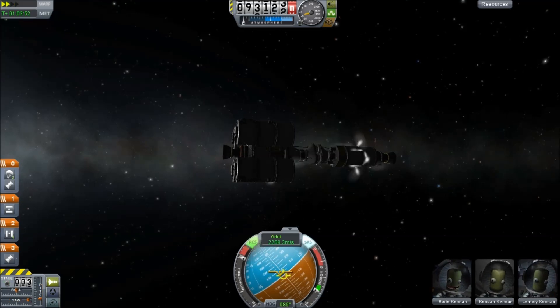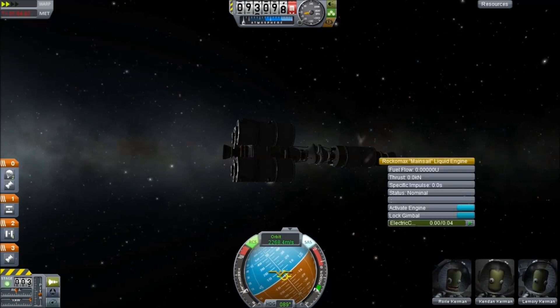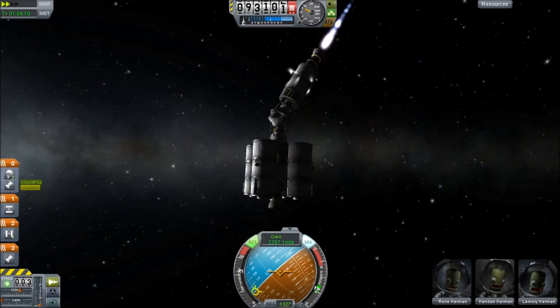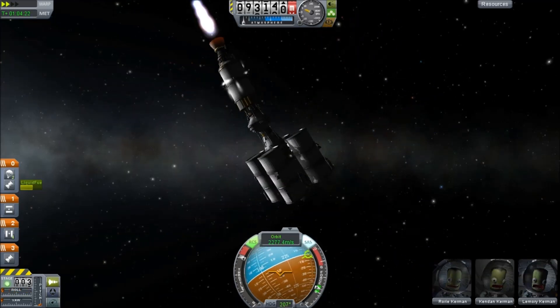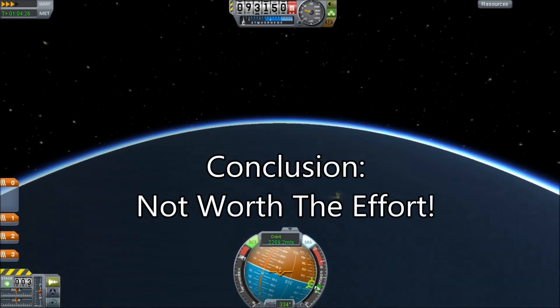I think it would be nice in future versions to have — not so much a docking port, but a spacecraft coupler that is orientation dependent. If anyone has ever tried to drive a reverse vehicle with a trailer, you'll know what's going on there.